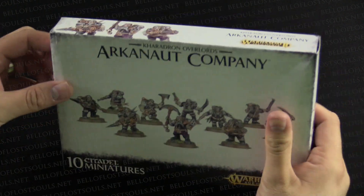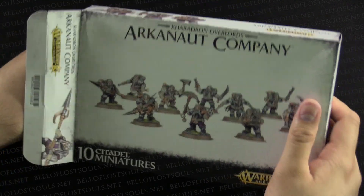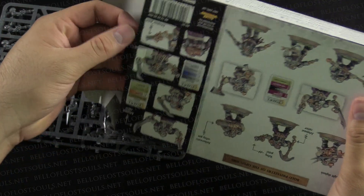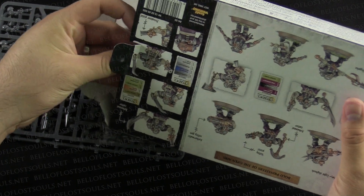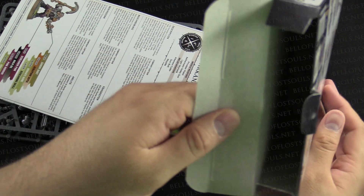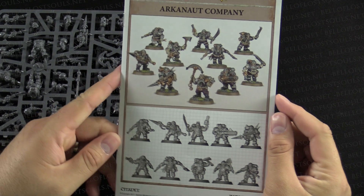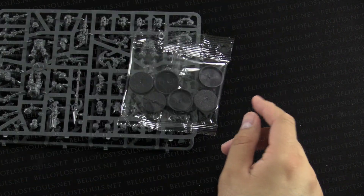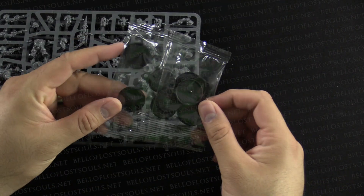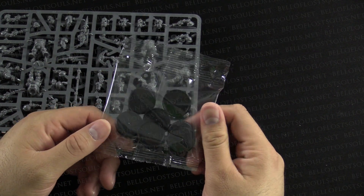And here we go — pop this box. I'm so stoked about the Kharadron Overlords. They're a cool looking faction, brand new to the world of Age of Sigmar. Just making sure it's everything in the box. Moving that to the side, we've got the instructions on assembly, which we will come back to. We've got bases — got to have bases. These are the 25mm bases, and in case anybody is wondering, you get 10 of those.